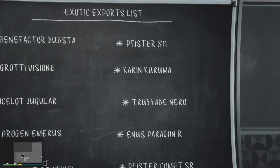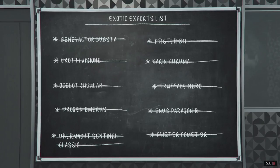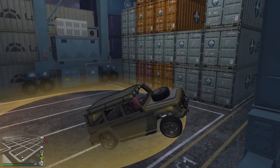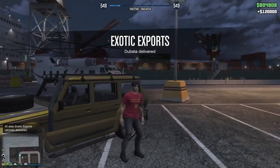In this video I'm going to be guiding you through how you can collect all 10 cars from an exotic export vehicles list in just under 40 minutes. I've heard horror stories of people trying to get all 10 in 7-plus hours, so here is how you can do it much faster.